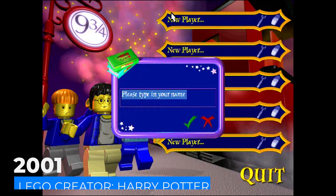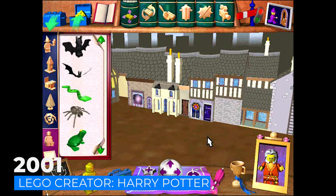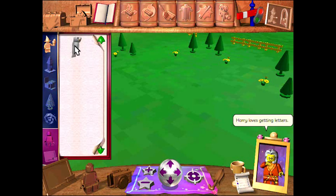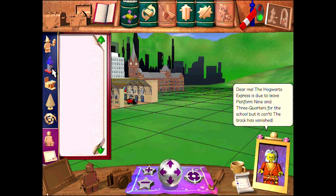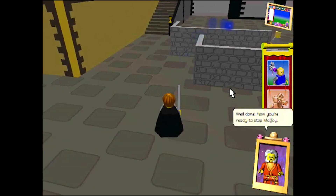The first game in the Harry Potter franchise is Lego Creator Harry Potter. This is a construction and management simulation video game based on the 2001 film, Harry Potter and the Philosopher's Stone, otherwise known as the Sorcerer's Stone in the US. Available on Windows, it's the earliest Lego Harry Potter game. You could customize the Hogwarts grounds, build your own Lego character, and fight enemies. The graphics were obviously pretty bad for a 2001 game, but it was a great start to the franchise.